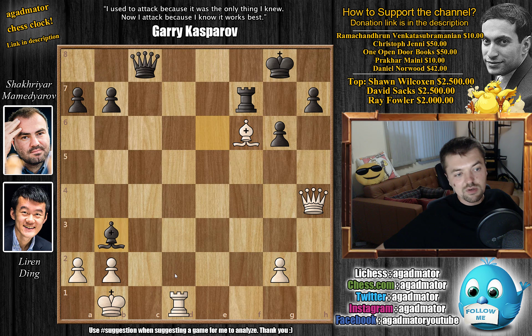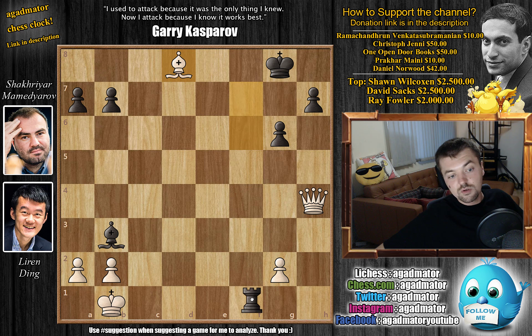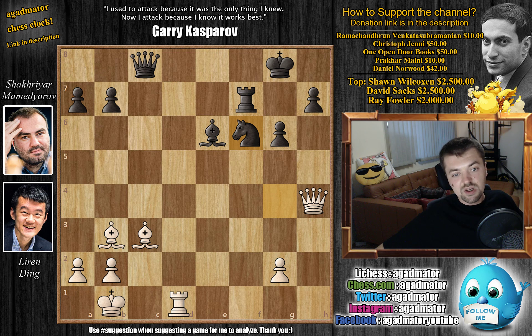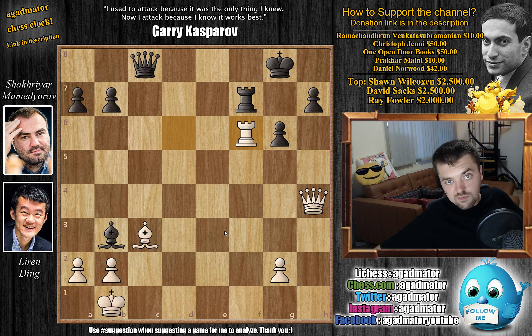But Ding continued in the best way — rook to d6, just attacking the bishop twice. What's black really going to do? You can't defend it and you have to keep an eye on the knight on f6. It's a very natural move, but when you play against a guy like Mamedyarov you always have to double or triple check everything. Mamedyarov captured on b3, but Ding just played rook captures on f6, and it was in this position — move 34 — that Shahriyar Mamedyarov resigned the game. A brilliant victory for Ding Liren.